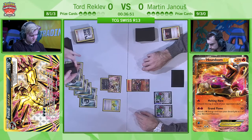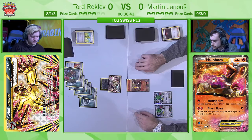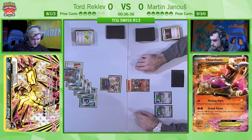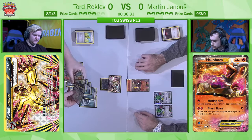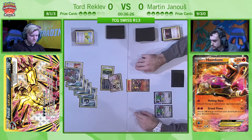That was a really big Professor Sycamore from Tord, realizing he can win the game in two turns if Martin simply has no answer. Putting a Floatstone on the XY Yveltal pretty much means Martin's outs are very limited — we know his only card in hand is a VS Seeker, so it's going to be really awkward for him. Tord checked his discard pile quite often and thought: I haven't seen any Floatstone yet, so my chances of getting one from the Sycamore are rather high.